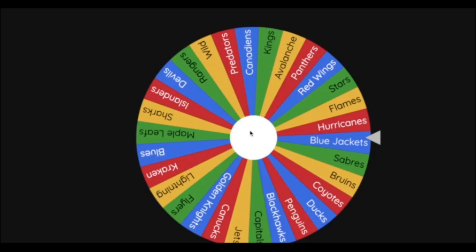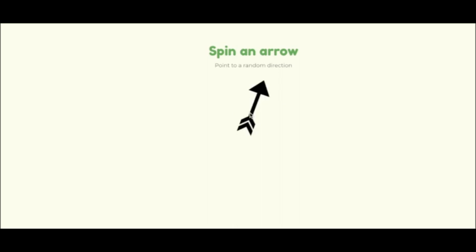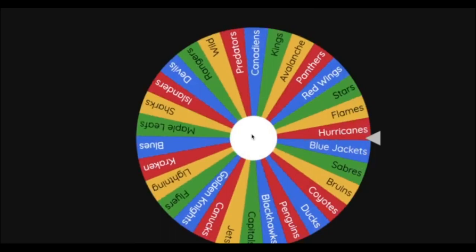30 teams left. The next team will be the Nashville Predators, who will be heading southeast and will just barely graze the tip of Alabama. Next team on the wheel will be the Los Angeles Kings.